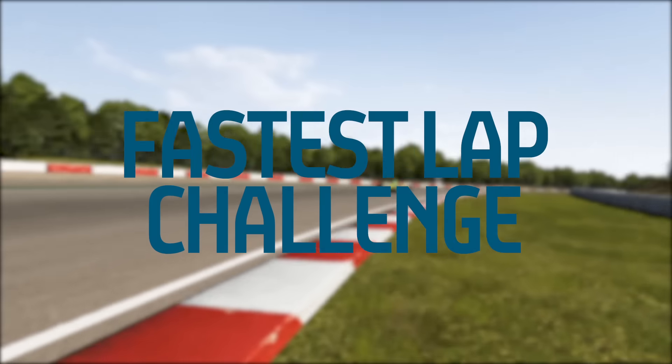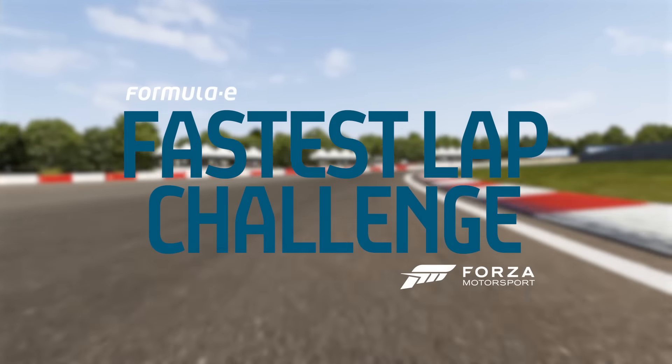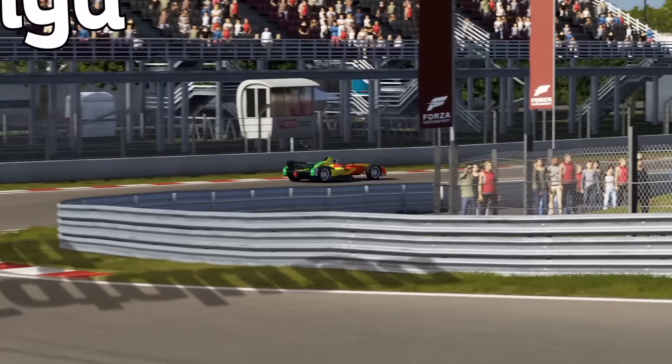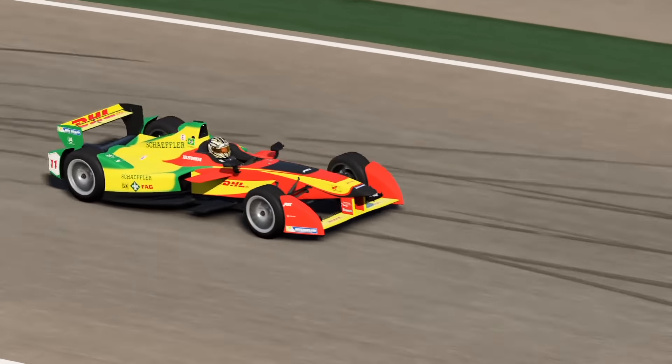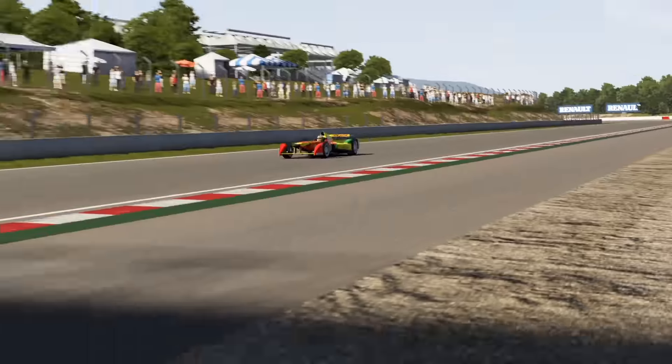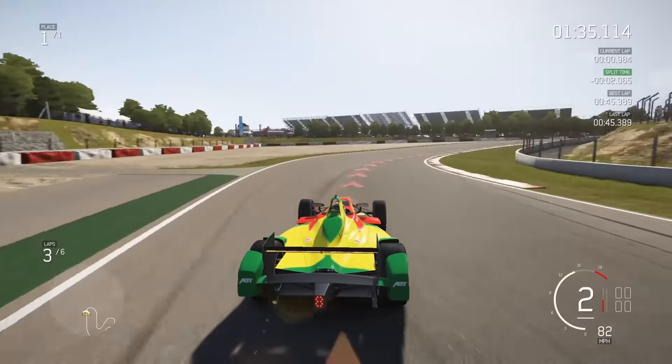Hello, I'm Jack Nichols and welcome to the Formula E Fastest Lap Challenge with Forza 6. Today's track is the Circuit de Catalunya just outside of Barcelona in Spain, the home of the Spanish Grand Prix. This is the school circuit we'll be using, so it begins just on the exit of Turn 3 and on the run down towards Turn 4.